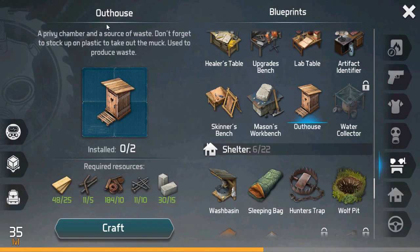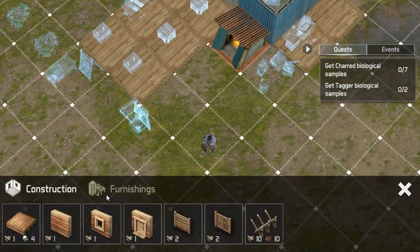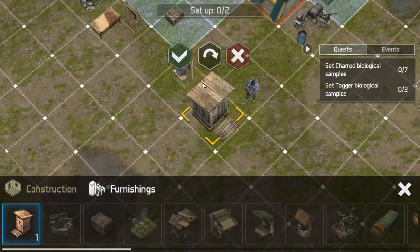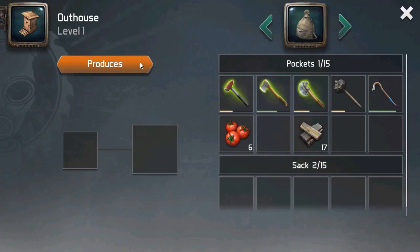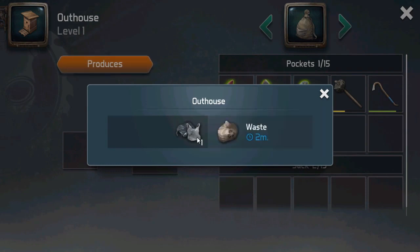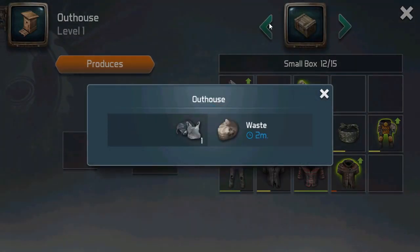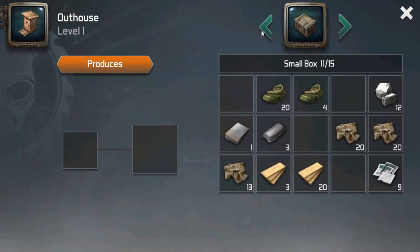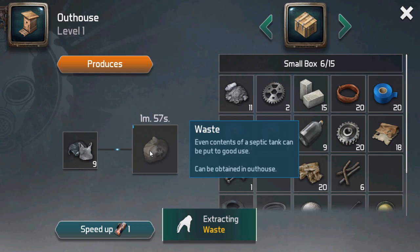Lo segundo sería el gohouse. ¿Qué es el gohouse? Es lo que te ayuda a producir el fertilizante, que son los desechos. Yo lo llamo la mierda porque es el desecho o el abono, pero en realidad es el fertilizante. ¿De qué se construye el fertilizante? Obviamente de los polímeros, la basura. Aquí te dice bolsas de plástico. Las bolsas son hechas de polímeros. Recuerde que hay unas cajas que son como unas bolsas, y esas no nos sirven porque solamente nos piden polímeros. Vamos a ubicar el material que necesitamos exactamente para construir esto.